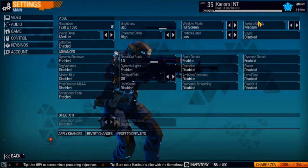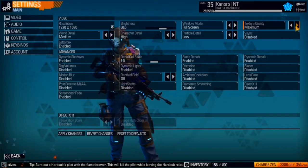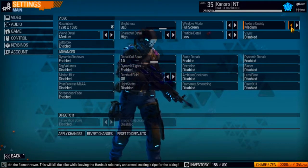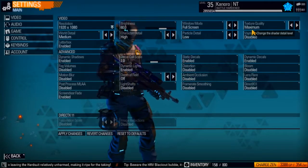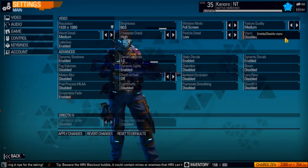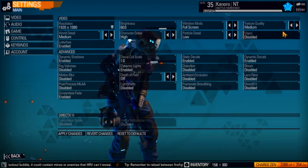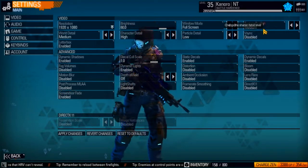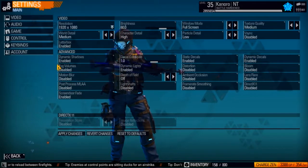Texture quality doesn't really affect your framerate a lot — I can handle it on maximum. However, when I'm recording I can't record with anything higher than medium. I can still play with a very high framerate on maximum, but for some reason when I record I drop to like zero frames per second and continuously lock up. So if you record videos, you might want to keep that at medium.